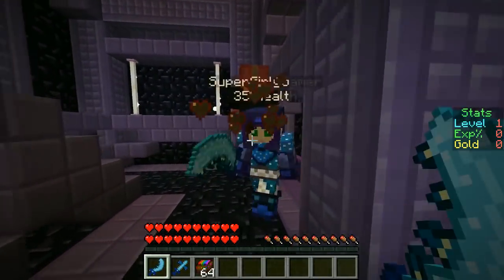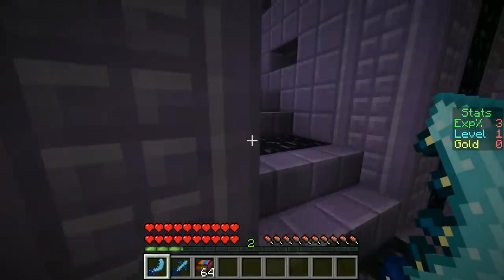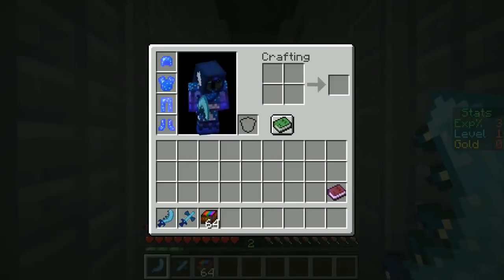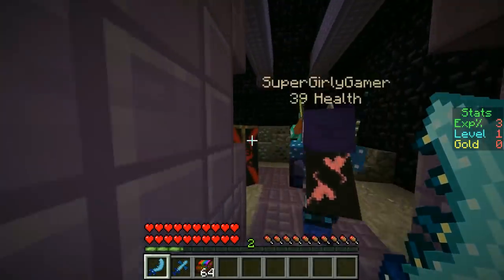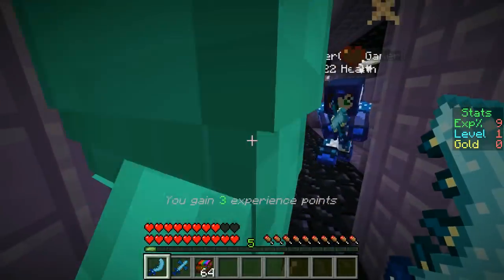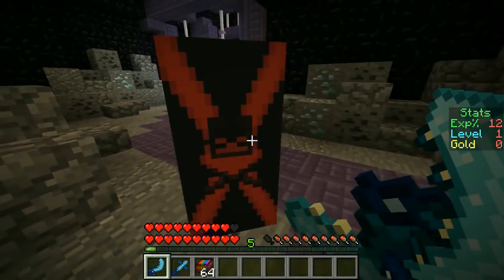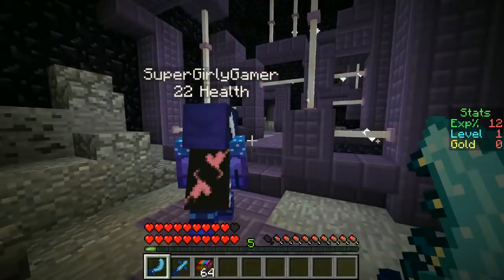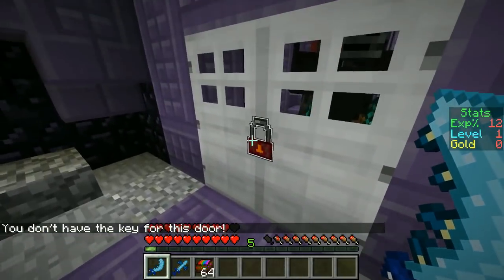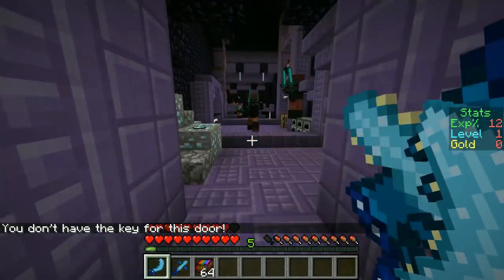We start fighting mobs right away. The skimitar swings quick even in this new version — quicker than usual. We find our way through the area, defeating enemies. There's a lock on one door requiring a key. I realize I should have been using the sword axe for single enemies, while the skimitar is better for multiple targets.